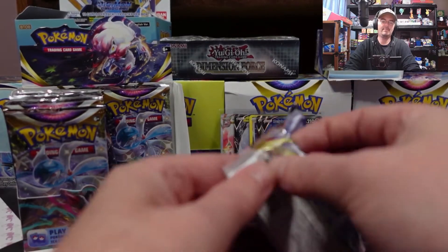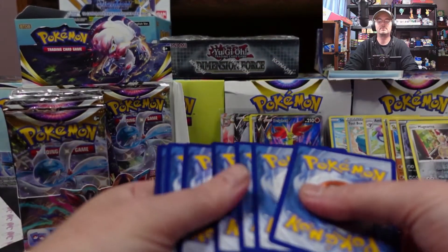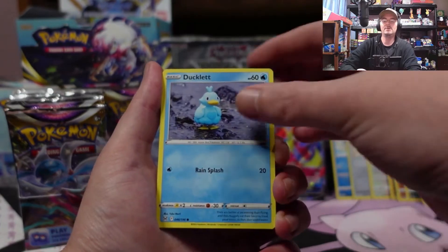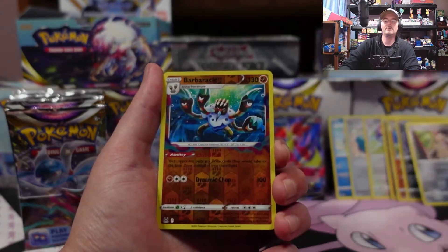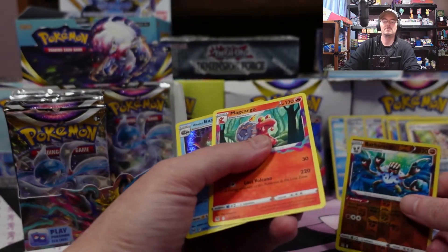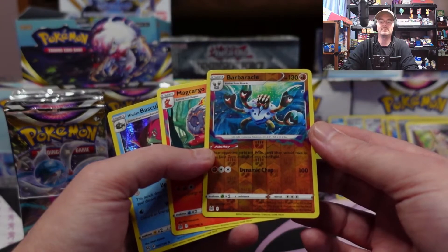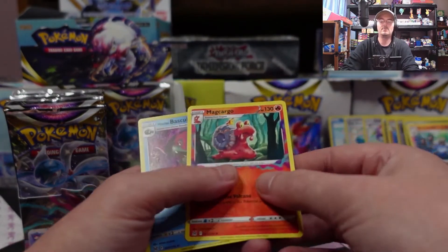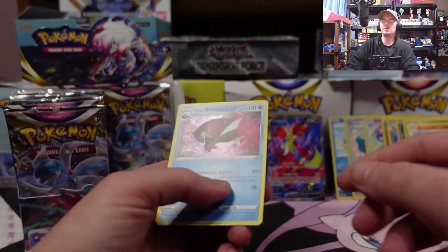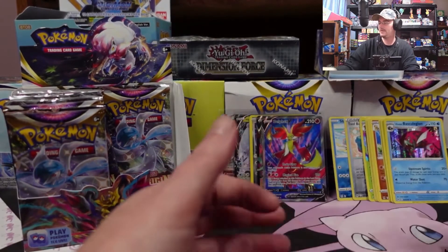Alright, one more in this half of the box. Metal Energy, Metal Energy, Lake Acuity, Lumineon, Mirage Gate, Ducklett, Rockruff, Seel, Zorua, Snover — got a reverse Binacle and Binacle. Wait, what? Okay, so we had a reverse rare Binacle, then a regular rare, and then a Hollow rare — so we got three rares in that pack. Interesting! And the hollow is Hisuian Baskeldegon — so was that an error pack? Got three rares in it.